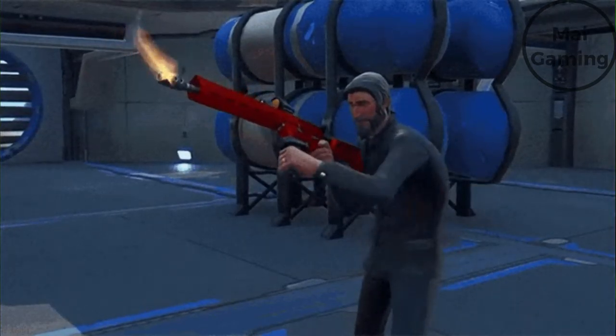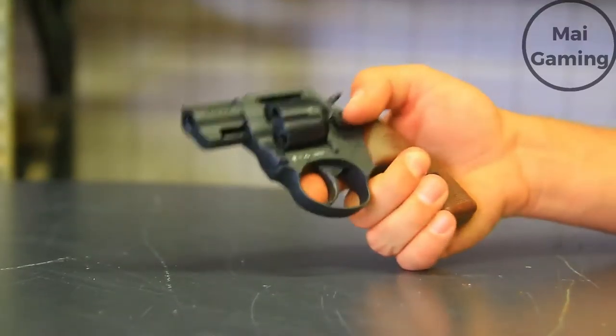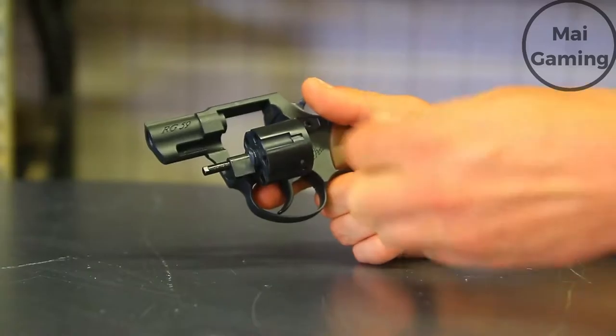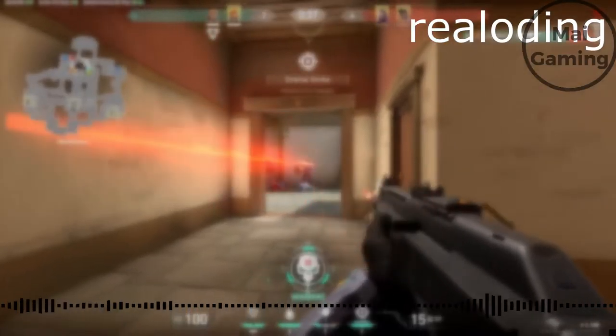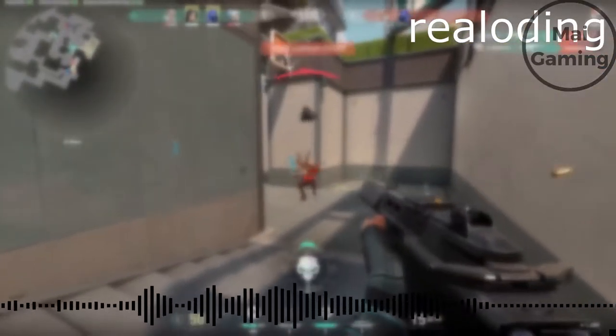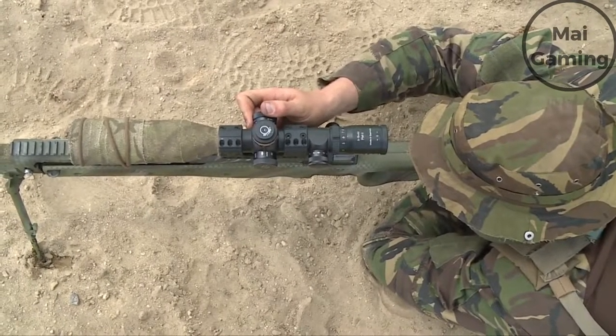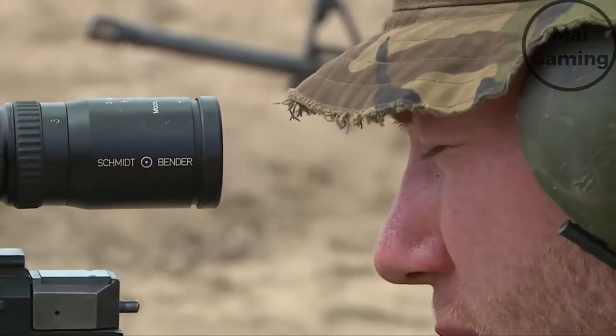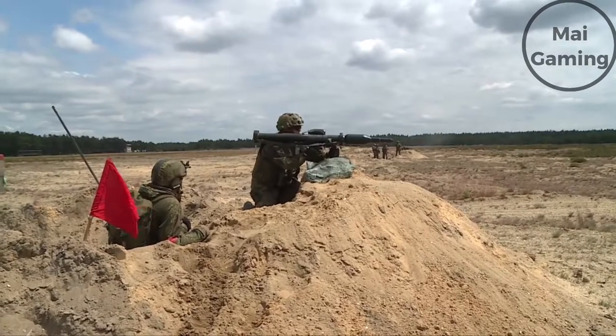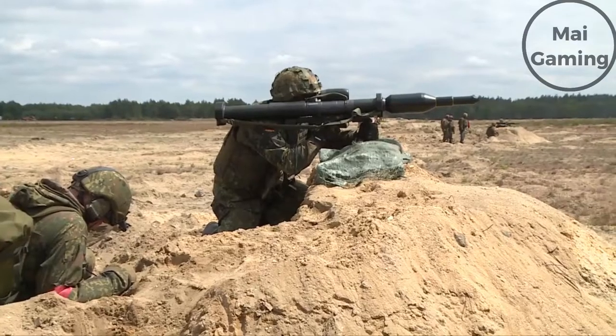The animations of reloading a gun are pretty simple in games — just grab a new pack of ammo out of the air and stick it into your gun. In real life you have to unload the magazine, get a new one, stick it in, and pull the slide. In real life you don't just design a reload like a machine gun — it's designed to reload easily because you're not in an army.